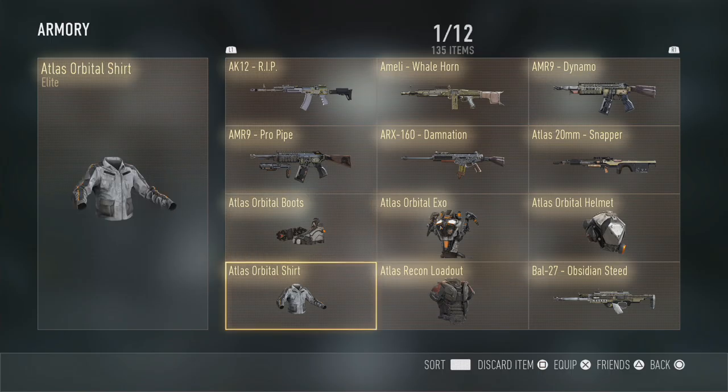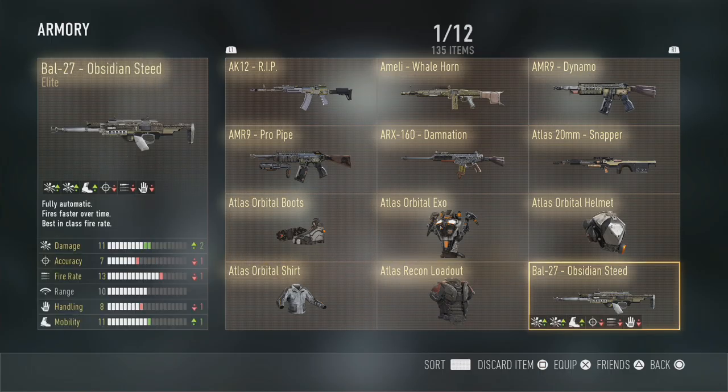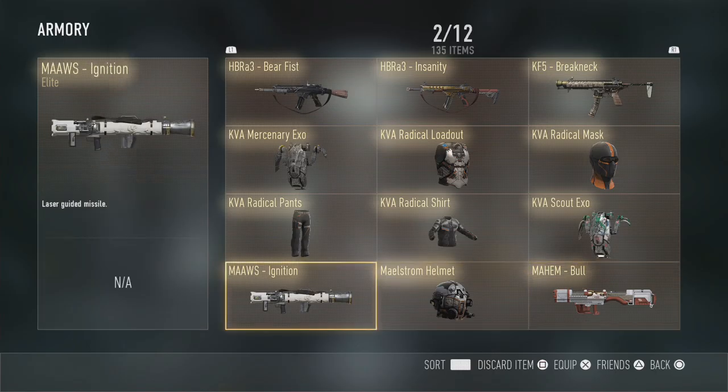And then there's the Atlas Orbital Boots as well. The BAL Steadian Steed - everyone who hasn't got this one is dying to unlock it. I've never really had to play without this weapon. I unlocked it luckily in a supply drop at a capture event, and when I bought the full game I unlocked it within the first few hours. It has a little bit less accuracy and lower fire rate compared to default, but the default version is pretty good too.